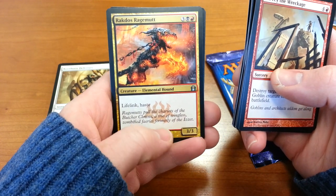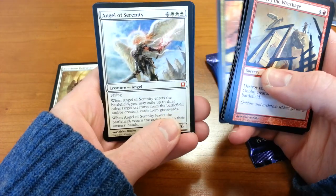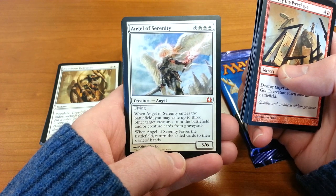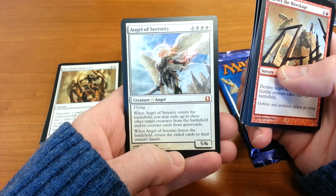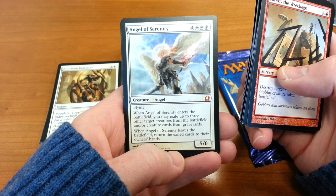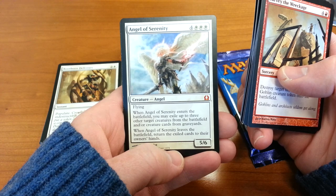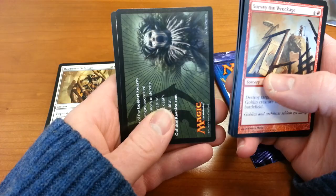Raktos Ragemut — lifelink and haste for a five drop. And getting into the rare — Angel of Serenity! Two Mythic Rares in a row, folks. Maybe we should buy more of these cards. Angel of Serenity — flying, seven drop. When Angel of Serenity enters the battlefield, you may exile up to three other target creatures from the battlefield and/or creature cards from graveyards. When Angel of Serenity leaves the battlefield, return the exiled cards to their owners' hands. Pre-junk card — a Swamp.